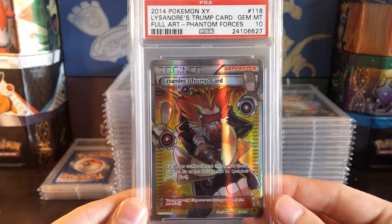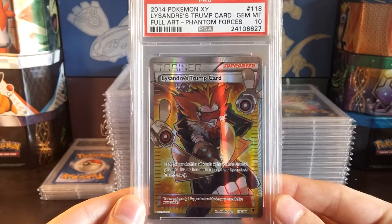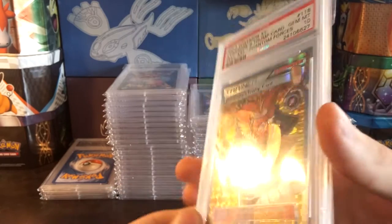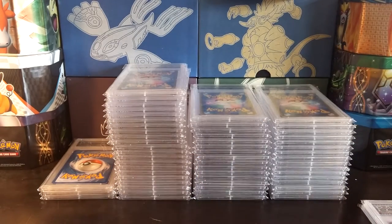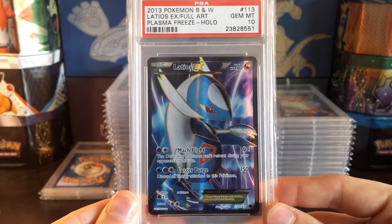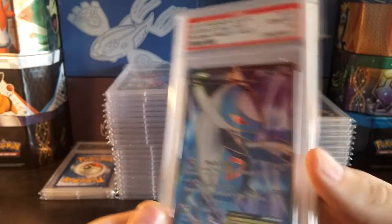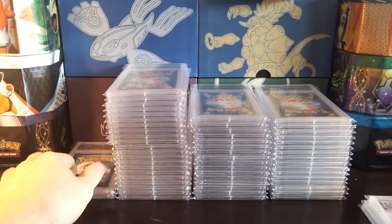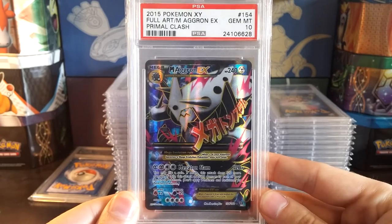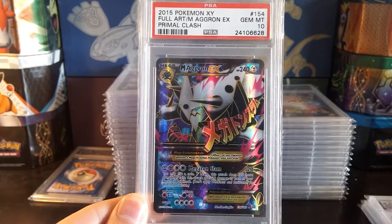Next up for English, we have a Gem Mint 10 Lysander's Trump Card from Phantom Forces. I have graded two of these myself — I sold one of my copies to Hisoka107 to help him out with his Phantom Forces set, but I was able to grade another one a 10. Next up we have Latios EX, Gem Mint 10 full art from Plasma Freeze. Then Mega Aggron EX, Gem Mint 10 from Primal Clash. Primal Clash has major quality issues, so getting any card in a 10 from there is pretty amazing, especially a full art card.